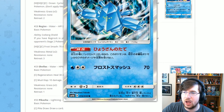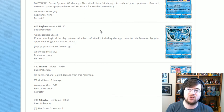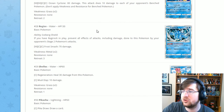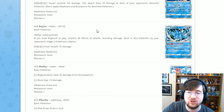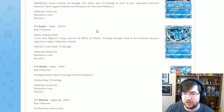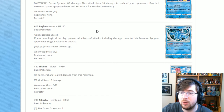The first of the Regis — Regice. Let me know in the comments how you pronounce it: Regi-ice or Regice? Regice has Iceberg Shield: if you have a Regirock in play, prevent all effects of attacks, including damage, done to this Pokémon by your opponent's Stage 2 Pokémon. Stage 2 Pokémon like Gardevoir, Metagross, and Solgaleo are very common in today's metagame, so that's a very good shield. Unfortunately it only does 70 damage for three energy, but that ability is really cool when paired with the other Regis.